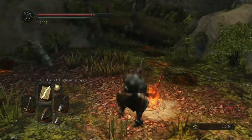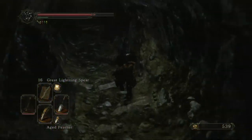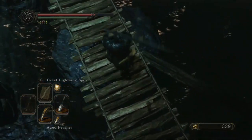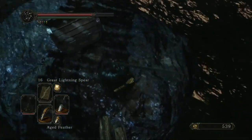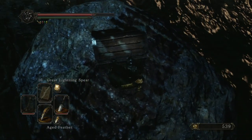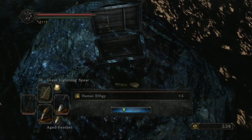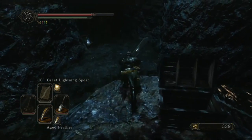We're going to do this one more time. I'm skipping ahead but we're going through the same areas. Come to this bridge, drop down, go to the chest, open it up, and pick up your five human effigies again. Now we have 15 just off of using three bonfire ascetics.